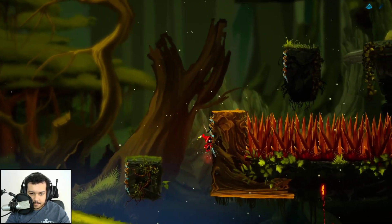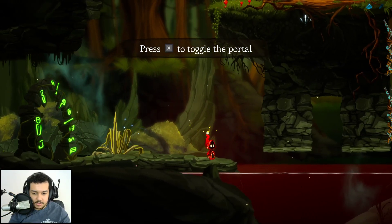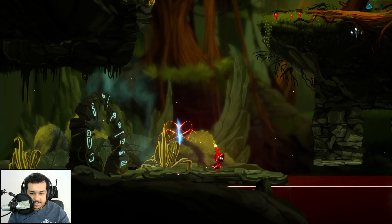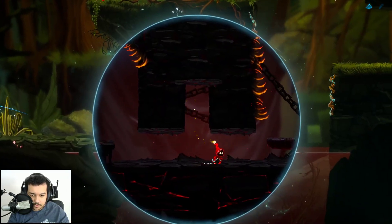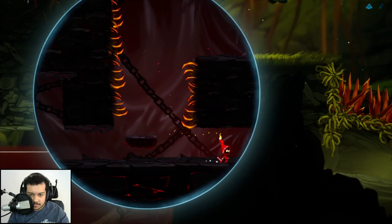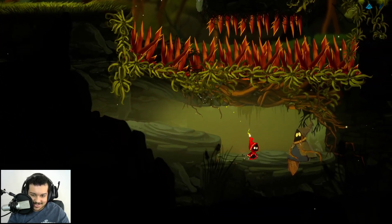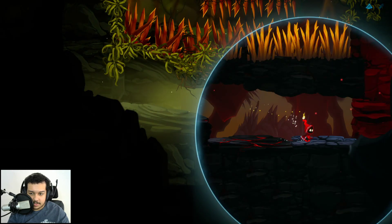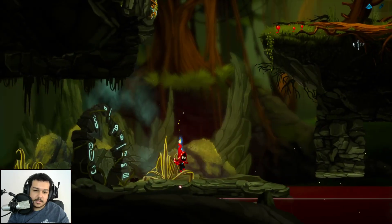Oh hello, what are you? Another area — sure, let's go. Didn't even see this before. We have portals back now. It's very dry over here — oh, I'm dead. Still dead, what am I doing wrong? Jump this way — okay, those won't kill me if I do that.